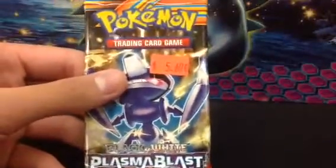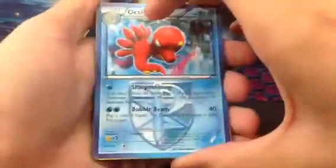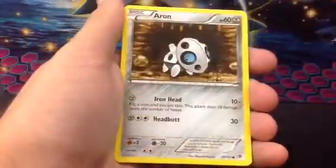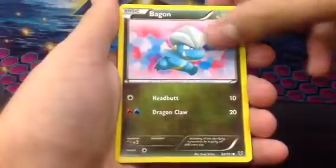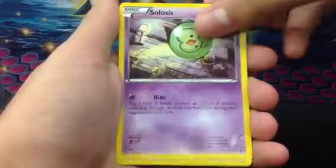Next is Plasma Blast. Leave that alone, Wesley. Leave them alone. Muse bae, always and forever. Plasma, Octillery, Fracture, Tortuga, Aron, Bagon, Squirtle, Teddiursa, Solosis.